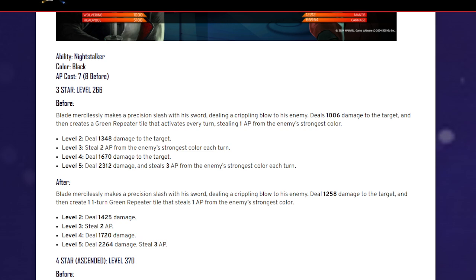His best build was always 5-3-5. The tactile one I always put at three. The strike tile one you want at five for stronger strike tiles. This one obviously, because it steals AP and it's single target damage — better than attack tiles in my opinion. I've seen some people go 4-5-4 but I don't understand why. Play the game how you enjoy it. At level five you deal 3312 damage and steal three AP from the enemy's strongest color each turn.